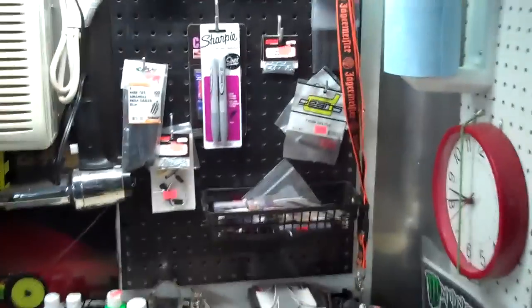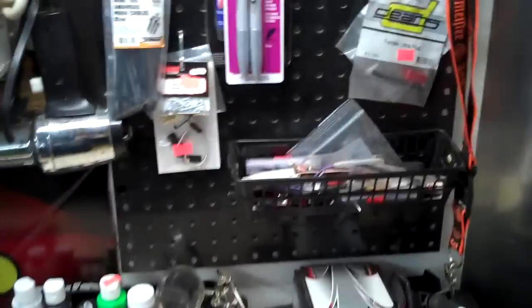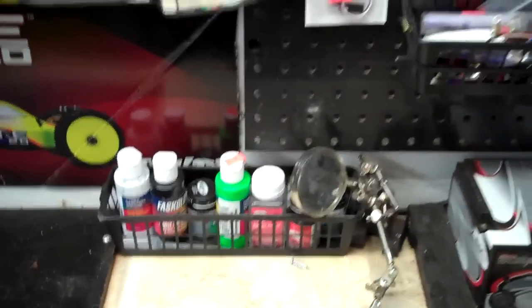My E-Revo brushless edition is actually on the wall because I have no more room for it under here. I took the tires off the end, but it's still up and running. As far as on the wall goes, there's my soldering station where I've got it set up, and stuff for my airbrush.